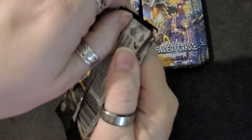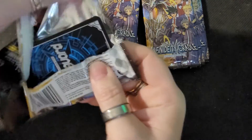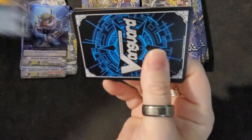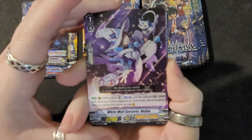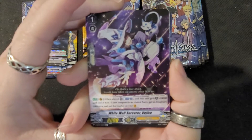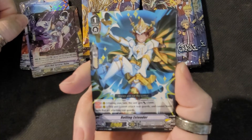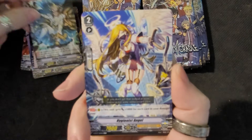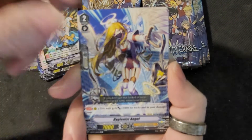Let's see here. Let's try to open these without breaking the pack. Who do we have here? The White Wall Sorcerer. Rolling Extender. Ooh, we have an Angel — the Hygienist Angel.